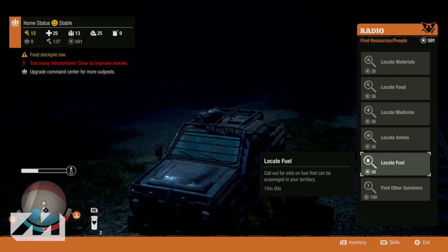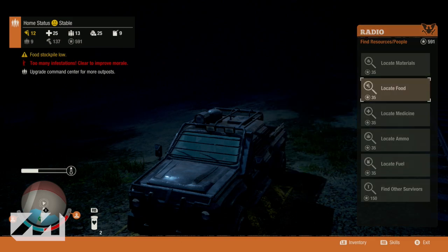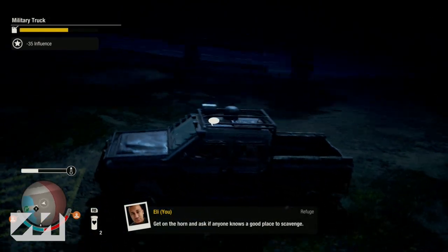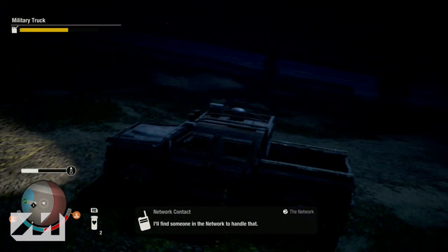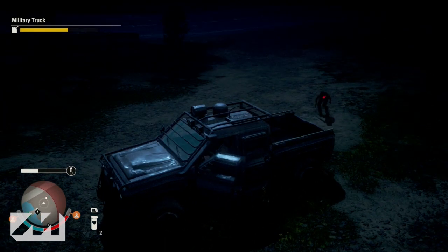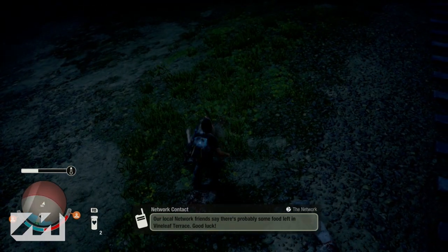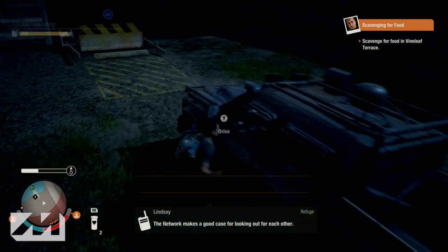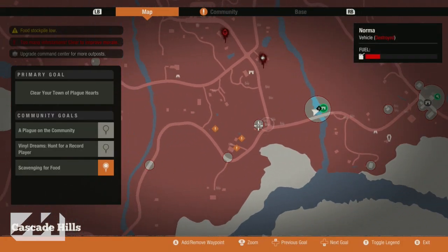This is also a way that you can find other survivors, so if you're looking for more people in your community, you can do this as well — I believe it's like 150 influence points. But when you open your radio and click on find resources, you can spend only 35 influence points to guarantee yourself a rucksack for whatever you want, whether it be materials, food, medicine, ammo, or fuel. You'll be able to find a rucksack.